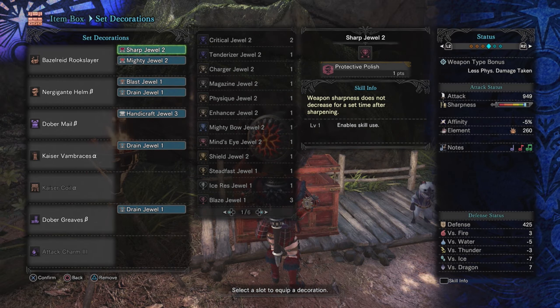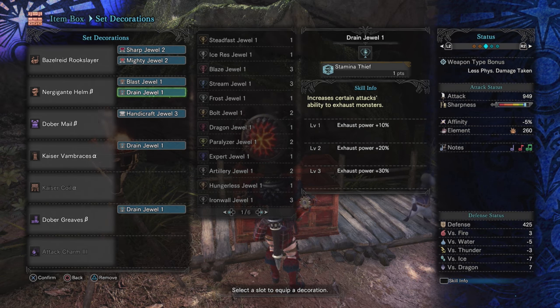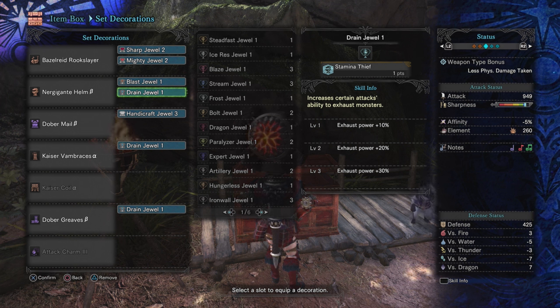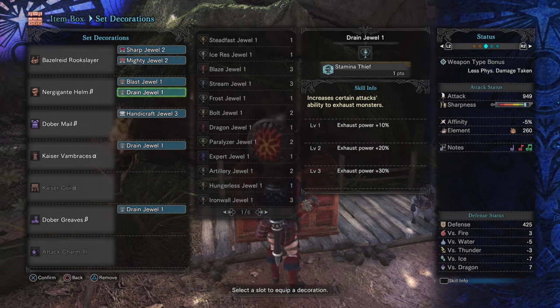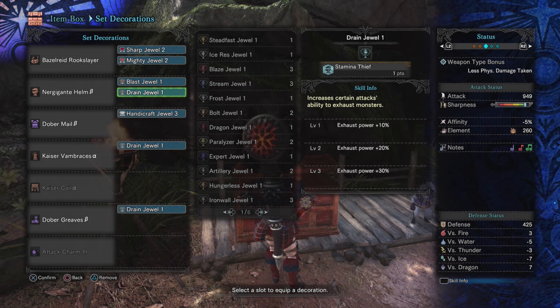If you wanted an even more aggressive-oriented build, you could swap the Drain Jewels out and pick up some Grinder Gems instead, ensuring you only have to sharpen once to maintain White Sharpness. But honestly, I'm so busy playing songs most of the time, and usually I find that Protective Polish and the damage boost from increasing everyone's attack is enough that I can get through at least White and Blue before I have to sharpen my weapon again in a battle.